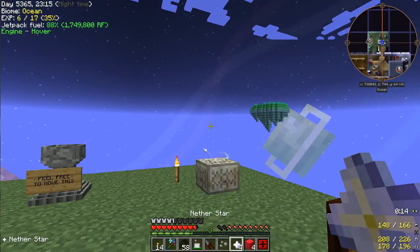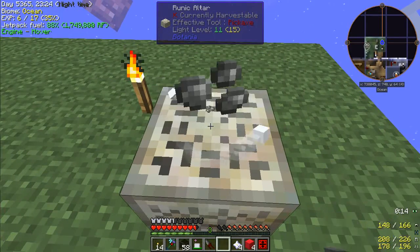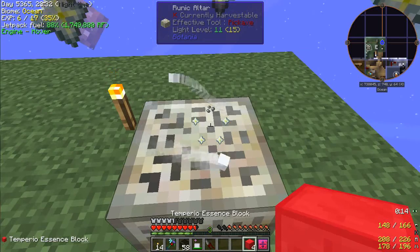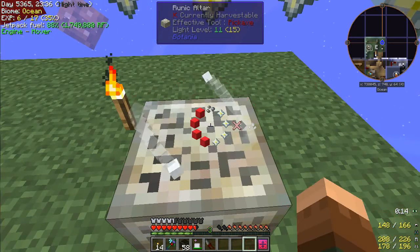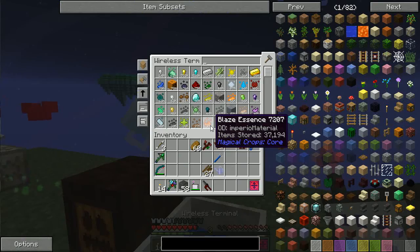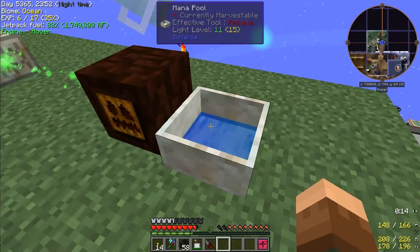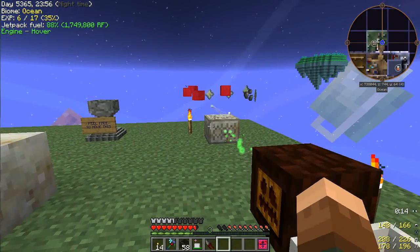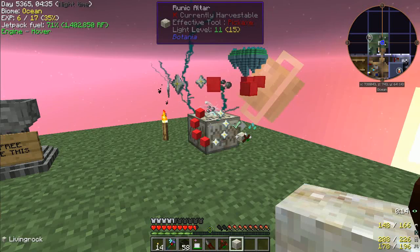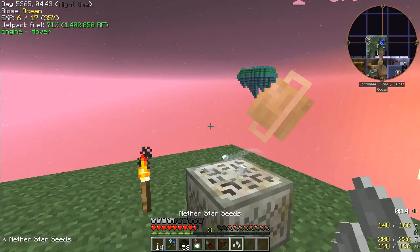I got my four nether stars, so let's head over to the altar and throw in all the parts. I'm going to need one Wither Skeleton seed, the four nether stars, and of course the four Temperio essence blocks. We just have to wait it out. Let's throw in some lotus — that should cover the creation of the seed. Looks like it just finished. Let's head over, add the living stone, and bam — one Nether Star seed!